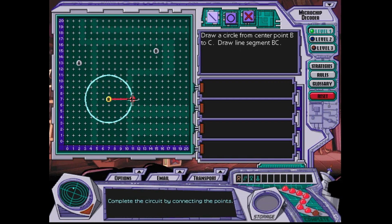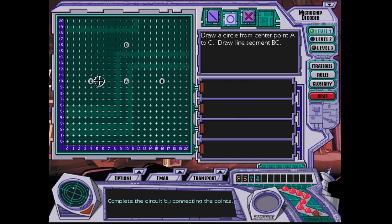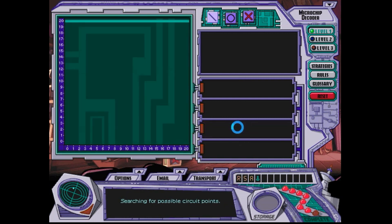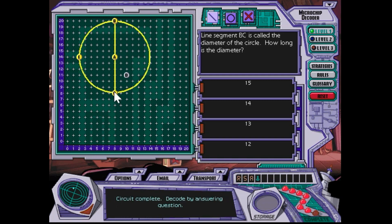How long is this radius? It'll be four points. B, C — yep, that's the diameter. The radius is A, C. If it was an option here, it would also be A, B. The diameter — yep, twelve points.